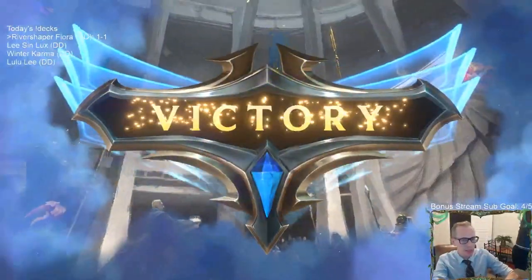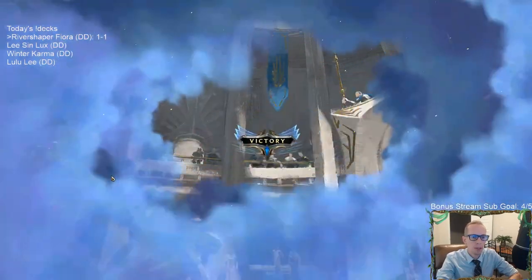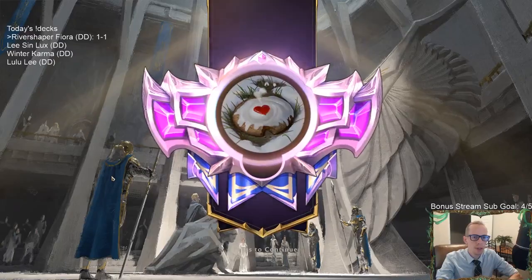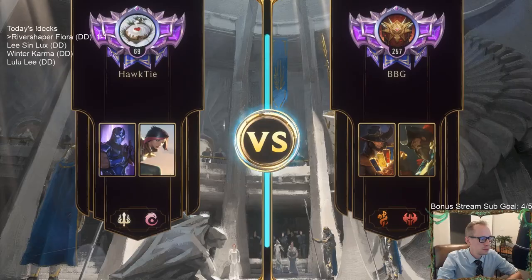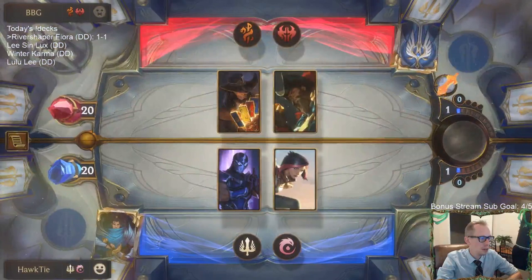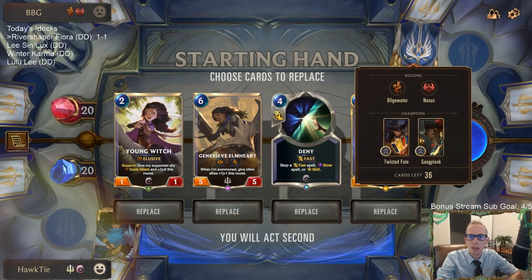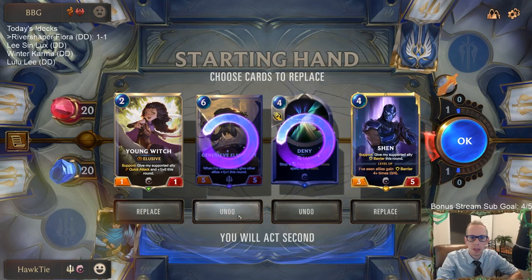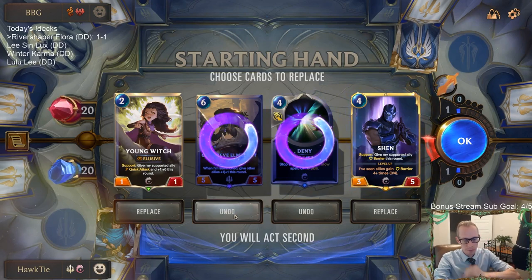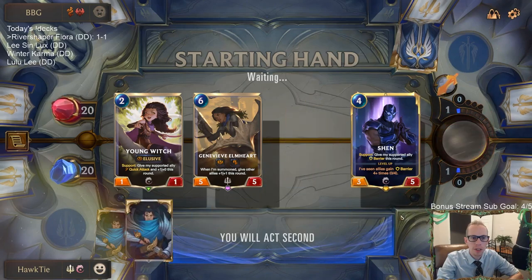Whenever they played Fiora on turn four and then Riposte, that was all their mana - they didn't have an extra three. Now we're playing against Twisted Fate/Gangplank. Genevieve Velmhart may be something I should just be keeping. I'm going to keep Genevieve Velmhart - she's just amazing. I've never heard of that brand before.